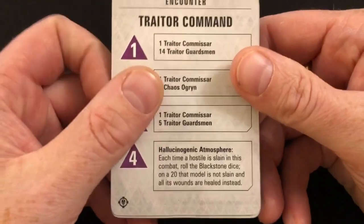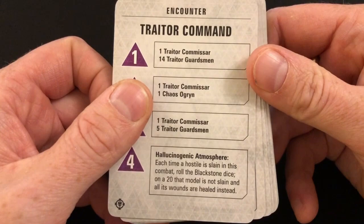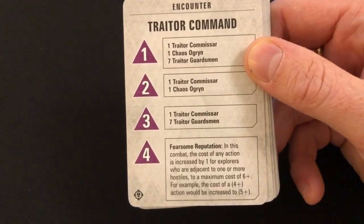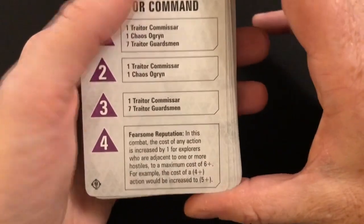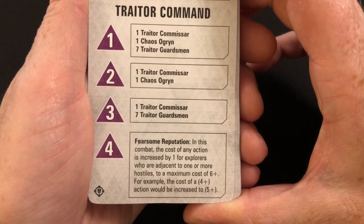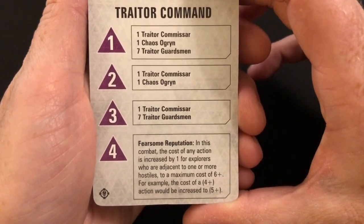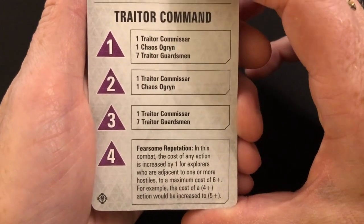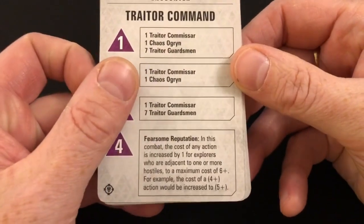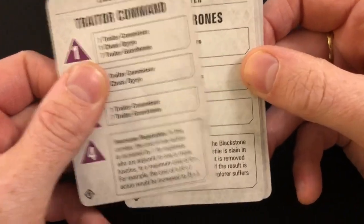It's only a one-in-20 chance of triggering, but if you've got 21 hostiles running around the tabletop it may trigger a few times. Fearsome Reputation: in this combat, the cost of any action is increased by one for explorers adjacent to one or more hostiles, to a maximum cost of six-plus — so for example a four-plus action becomes five-plus. It's like being grappled by an opponent; that's going to encourage a little more thought about where you're placing your characters.